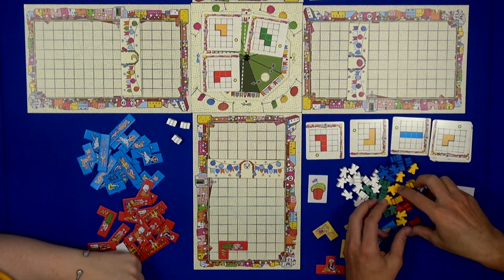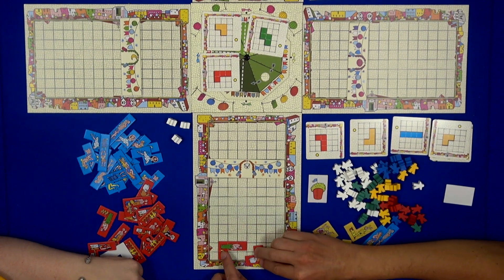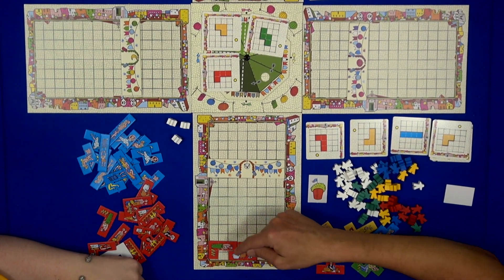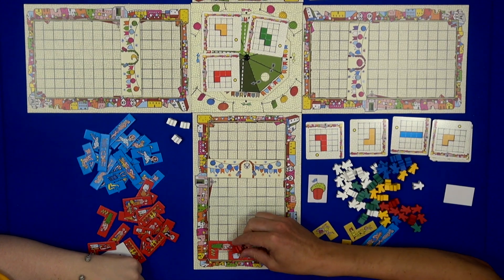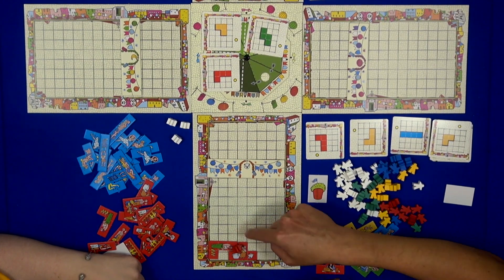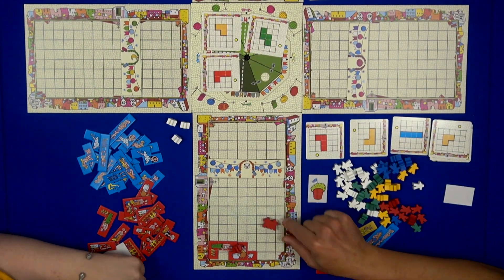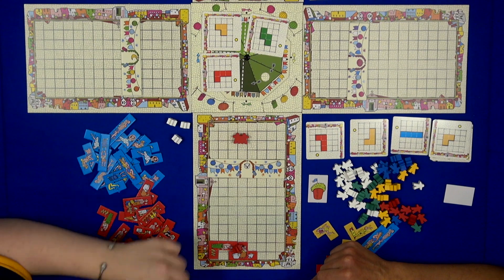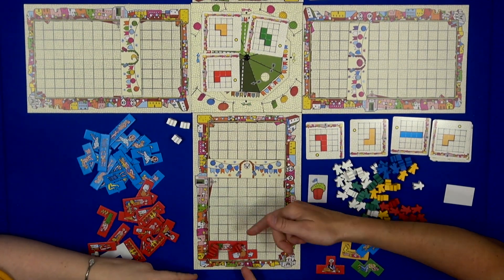So how do you get meeples? There are two ways. If you have, for example, two pieces of the same color, you will immediately win a red meeple — that's one point. And if you are the first one to form that color zone, you also win a double meeple, which you place here in addition to the single one.